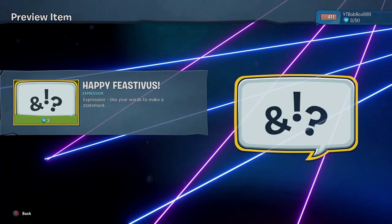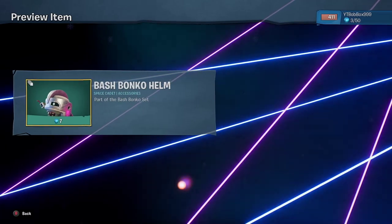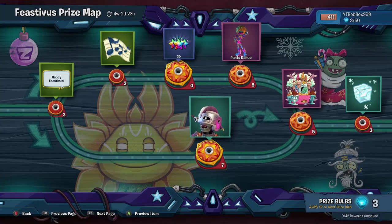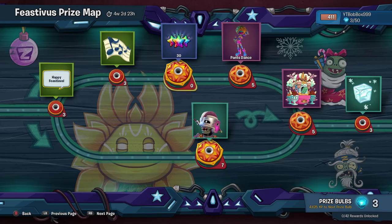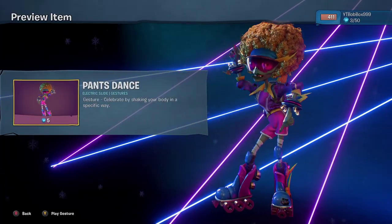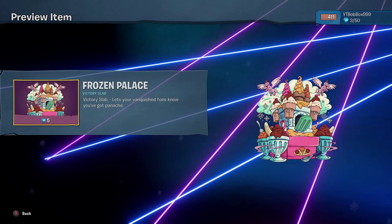Love it. Happy Festivus expression. Then we have part of the Bash Bonko set - it's a helmet, looks really cool. Then we have a music expression, we get 30 rainbow stars. Pants Dance - oh that's sick, love it! We get a Victory Slab which looks amazing, that looks really cool - it's Frozen Palace, looking good.